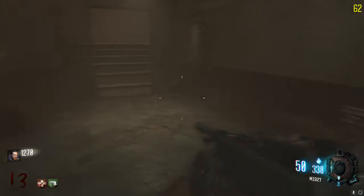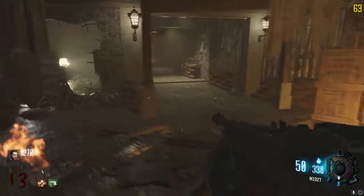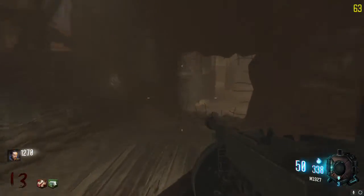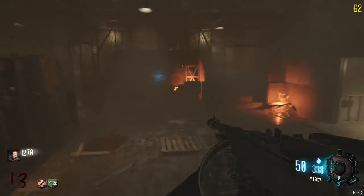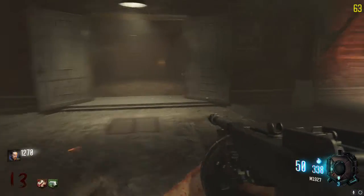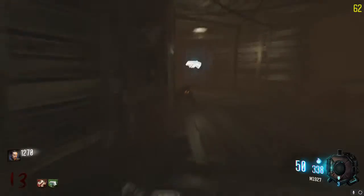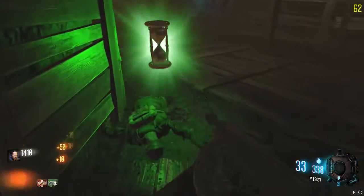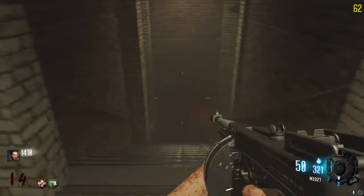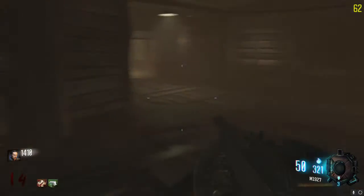There are some doors that open with power, right? Okay, that one opened — that's good. We need to find all the doors that were closed and only open with power, but I just can't remember which doors those were. I want to kill this zombie so we can get some points. There we go, let's get out of here. Dude, what — all the doors were closed before.